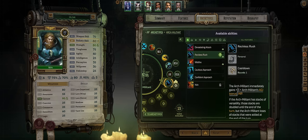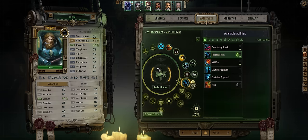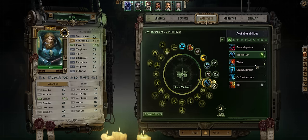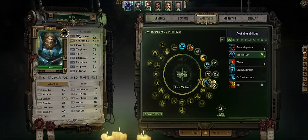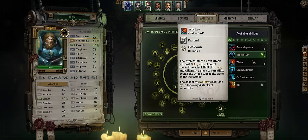For your first Archmeditant power I'd go with Reckless Rush. Wildfire is also amazing and you'll have enough space for it later. It kinda doesn't matter what you pick first because by the time you recruit Ophar you'll be at around level 30 or so, so you'll get both of these at the same time when leveling him up.